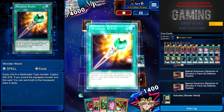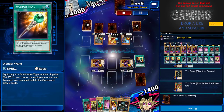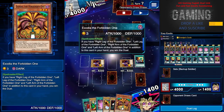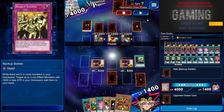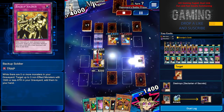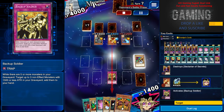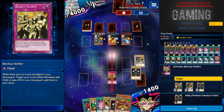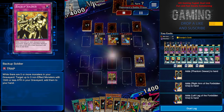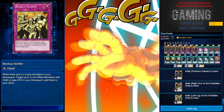Three monsters again, Magic Wand — non-stop draws, no one can stop my combo now. I have all the Exodia pieces — three in hand and two in the graveyard. Backup Soldier comes into play. I won't activate it just yet — we'll wait for him to attack. Backup Soldier gets back my Exodia pieces, and let's summon the god. Exodia activated — the god card is here!